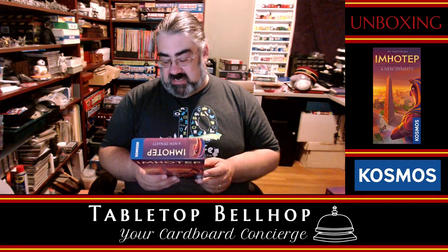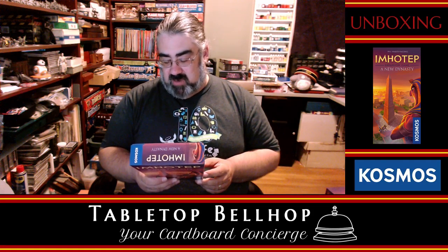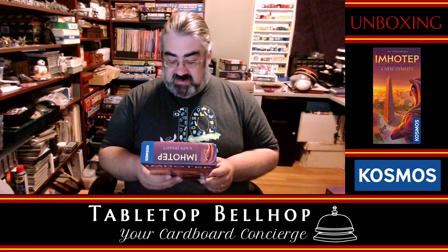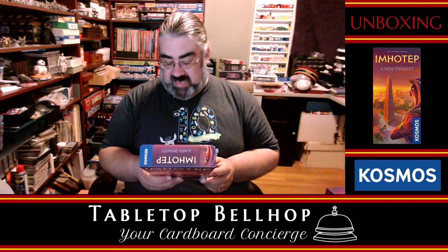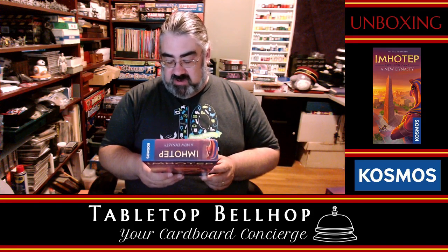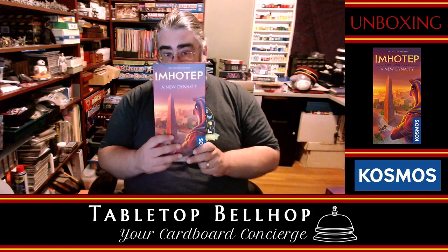This has 5 double-sided site boards, 4 chariot figures, 1 Imhotep figure, 14 market cards, 7 prophecies of the guards, 4 obelisk cards, 24 tomb tokens, 15 obelisk tokens, 8 scarab tokens, 8 coin tokens, 5 scaffold tokens, and 1 rulebook. Finally, Imhotep has scarabs!